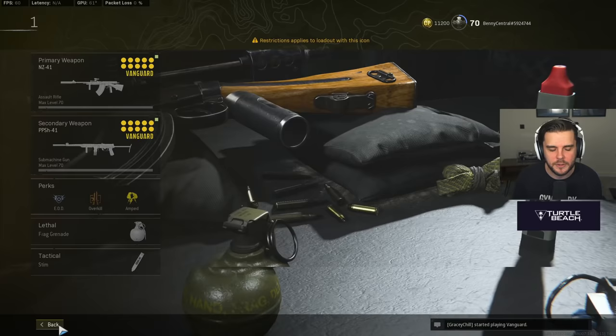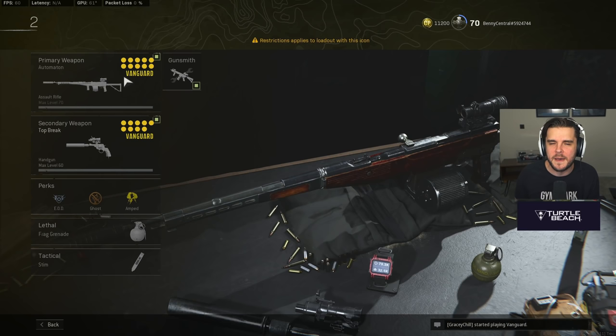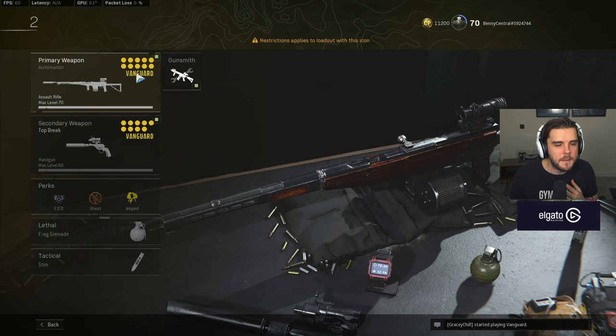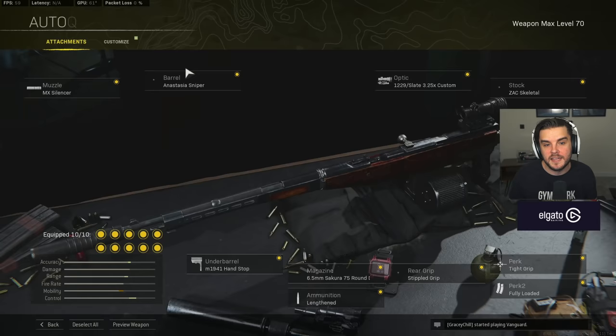Next we have the Automaton. There have been a lot of discussions about whether it's called the Automation or the Automaton — it is the Automaton, but people call it what they want. This is probably the most popular assault rifle in Warzone right now. It's a high fire rate, absolute laser of an AR. For the muzzle, I personally go for the MX Silencer because I don't want to drop my damage range, and the ADS penalty difference is just negligible.